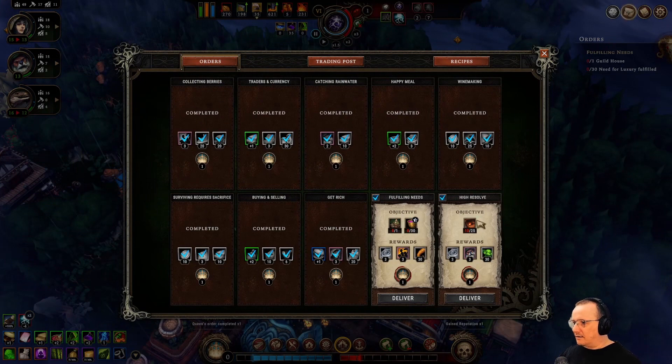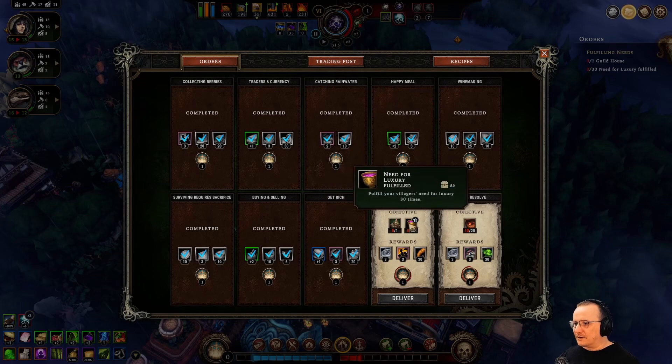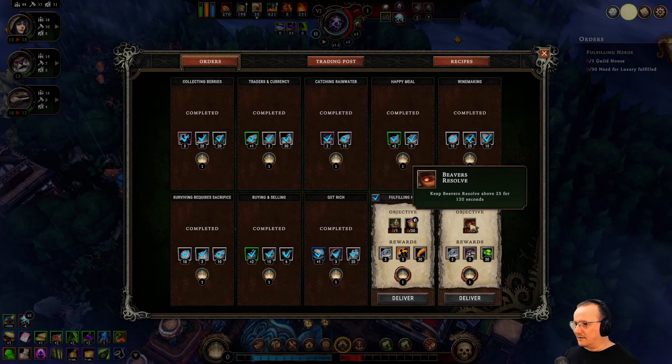It wants us to make a guild house and have the need for luxury fulfilled 30 times. Wow — 30 times, not 30 at the same time. And this last one here is beaver resolve: keep beaver resolve above 25 for two minutes. Once that's done, we're done. I wonder how fast we can do that.